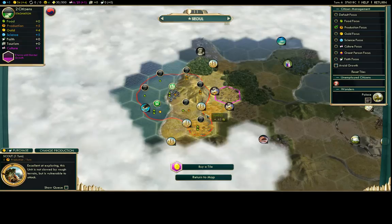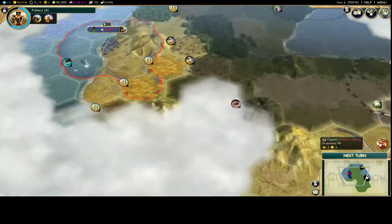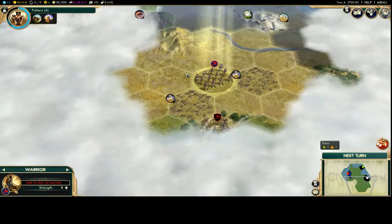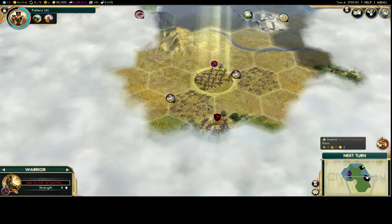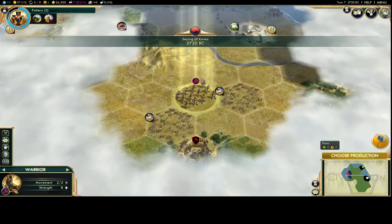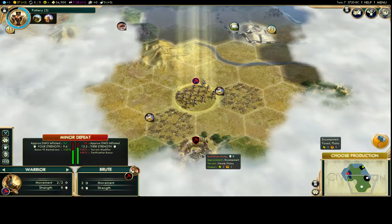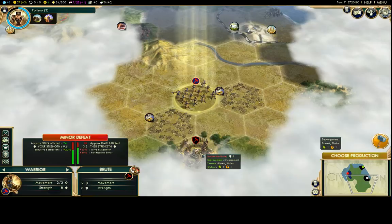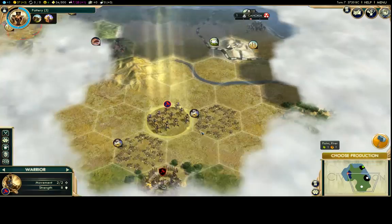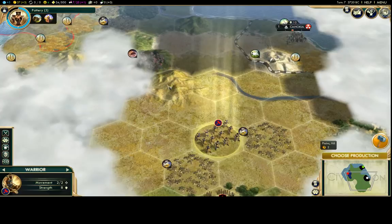You want to grow as fast as possible at the start and work every food tile you can. There's also a barbarian camp nearby — they're a pain in the new expansion. If you kill the camps you get gold and experience, but right now fighting this barbarian would result in a minor defeat for me. The combat preview shows my losses on the left and theirs on the right. I'll leave them for now — the city-state nearby may give me a quest to help clear it.